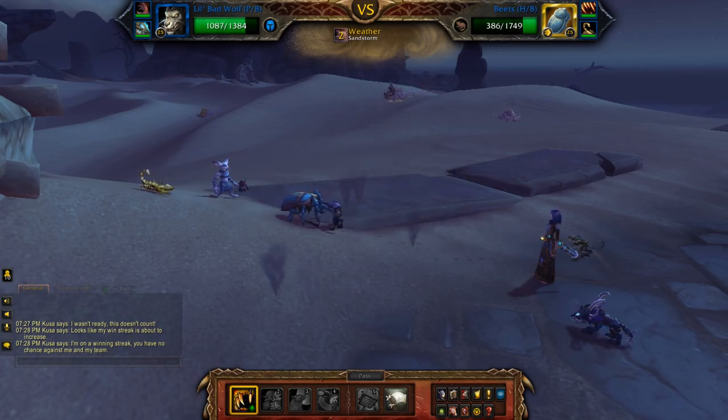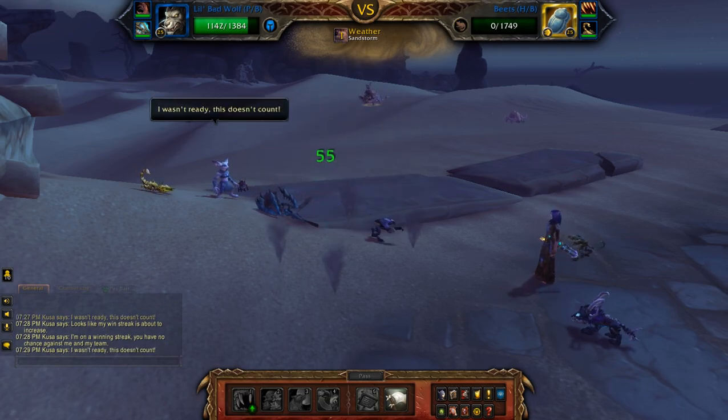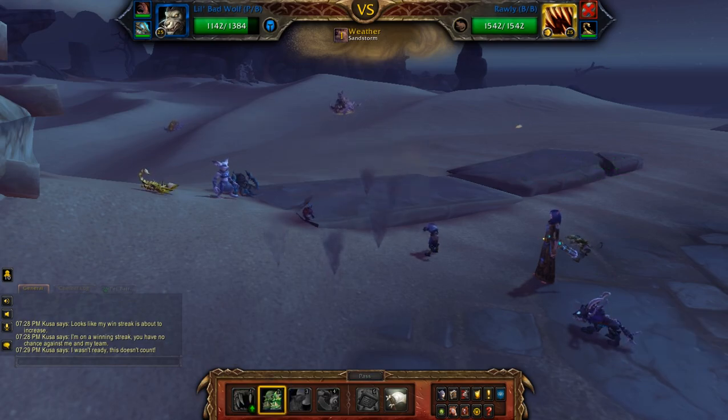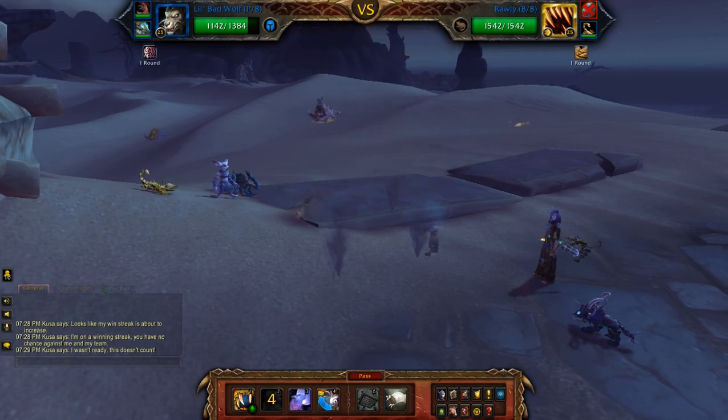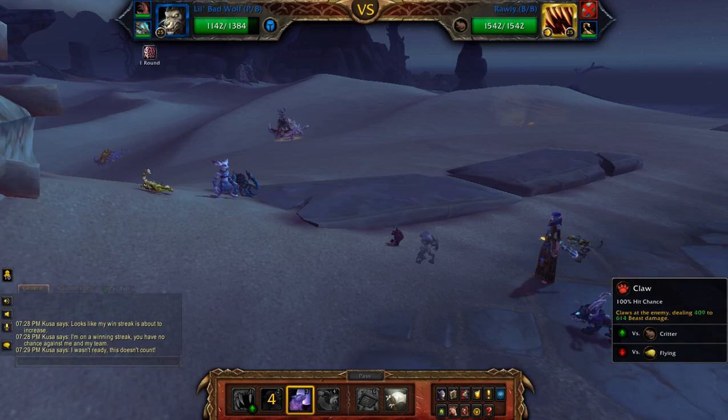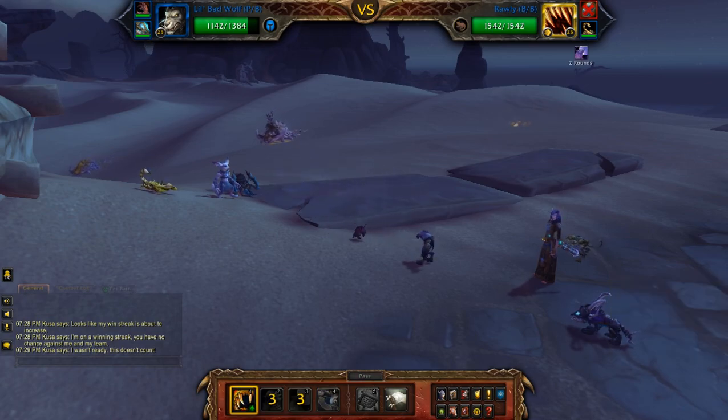You don't want to hit Howl yet because it will be wasted on this one. Wait until the second pet comes in. Before you do that, hit Dodge because he's going to Burrow and you want to protect yourself from that damage. Then hit Howl and then Claw. Claw again.